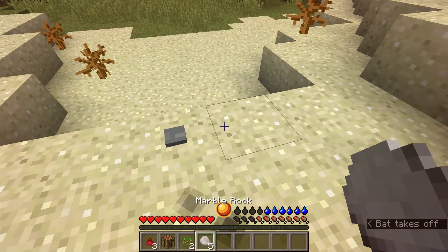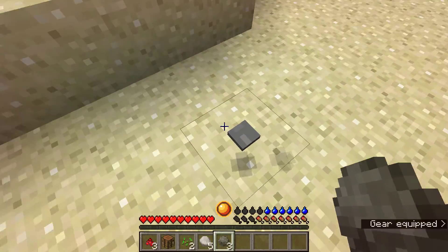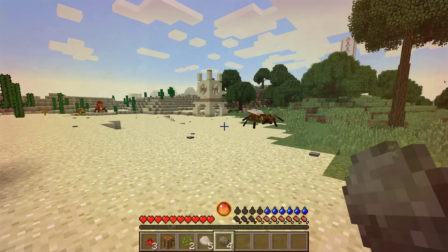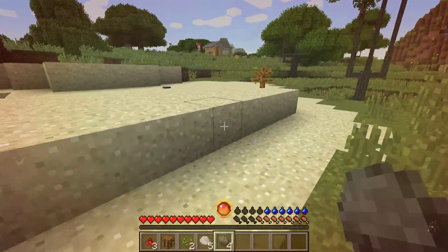And also, mining doesn't give you cobblestone — it gives you rocks, and then you have to have four rocks to make one cobblestone. Ew! It's coming for me, it's coming for me! Stay away from me, I don't deserve this.